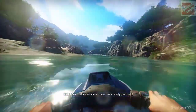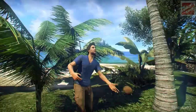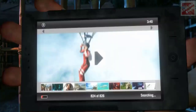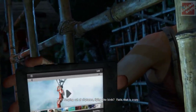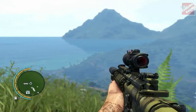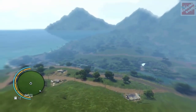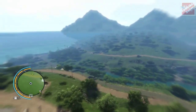Next up we have Far Cry 3. Jason and his friends are on an island having fun attending parties, but things change when all of them are captured by a man named Vaas. Jason is successful in running out of Vaas's camp and meets some new people who help him progress in his journey to kill Vaas and his boss, and also free his friends.